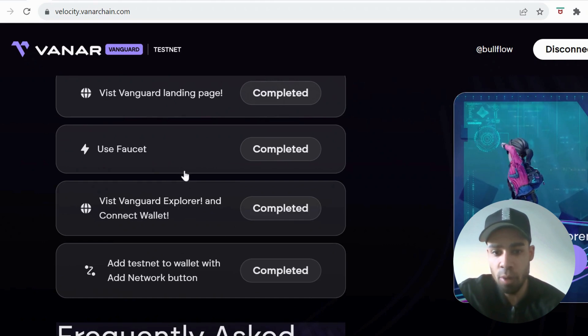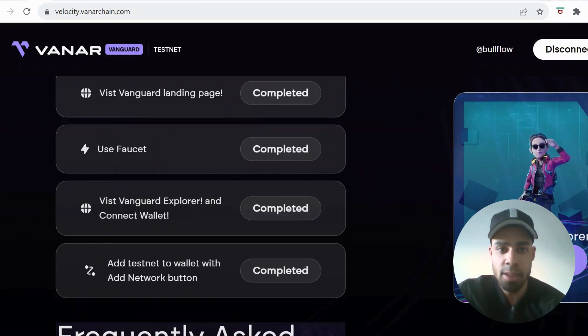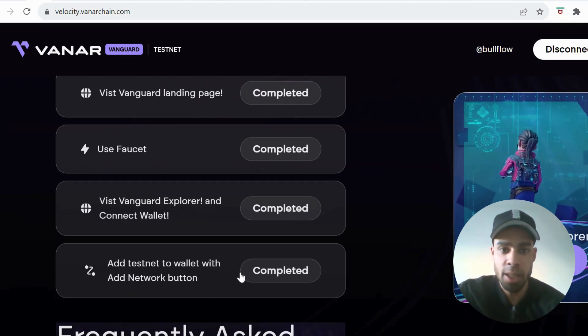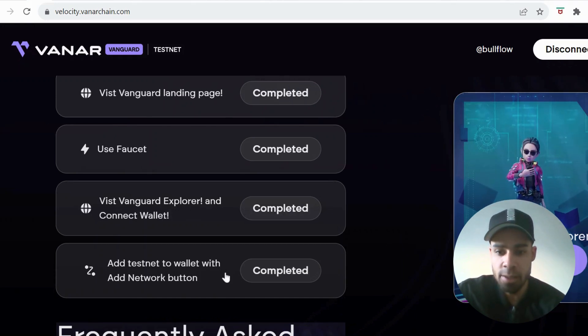I recommend doing the bottom quest first because I had a problem — I did the other ones first and added the Vanguard testnet network, and because of that I wasn't able to do the last one. I had to disconnect and it took me a while to sort it out. So to save yourself that hassle, go to the bottom one first.